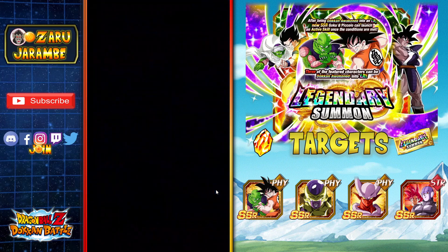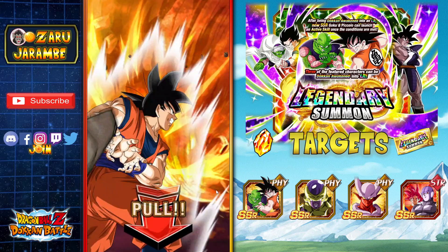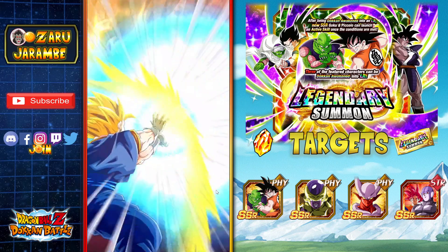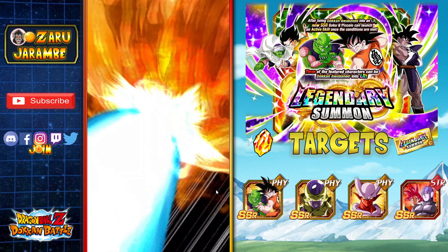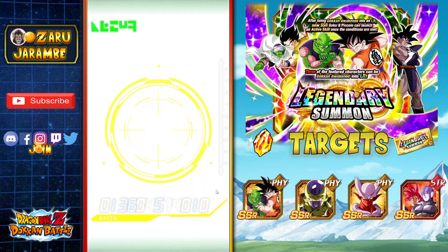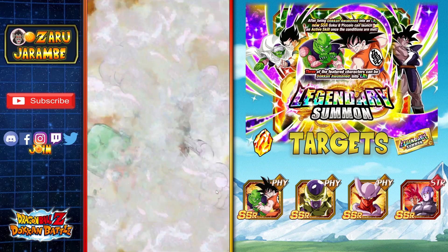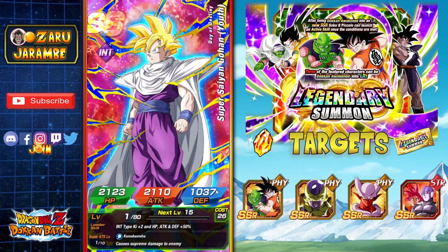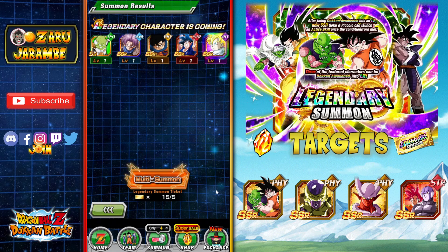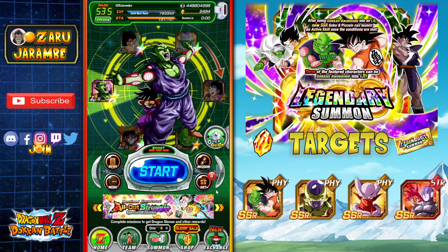Let's jump into the second ticket summon — another five tickets. Yamcha and Vegeta back again — and we are getting a fusion. No Super Saiyan Blue, but we do get a Vegito. So far the tickets are showing some pretty good luck. We got Trunks again, which is kind of funny, and then another Goku — both of those look like featured units — and Gohan again. So no Piccolo yet, but the tickets are performing well.